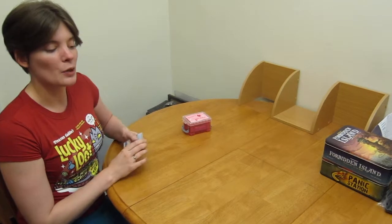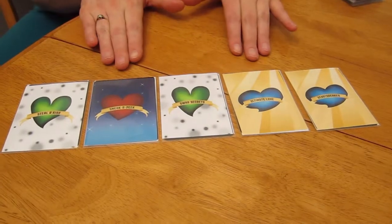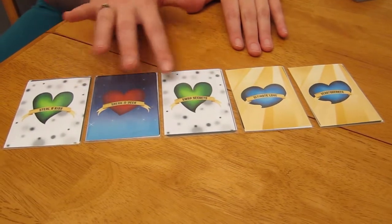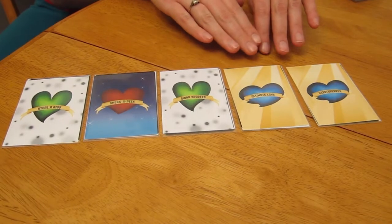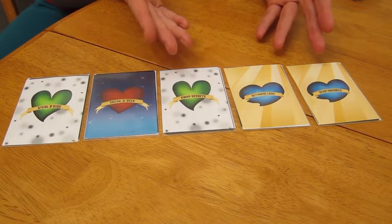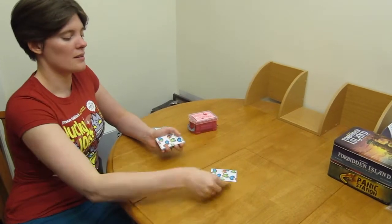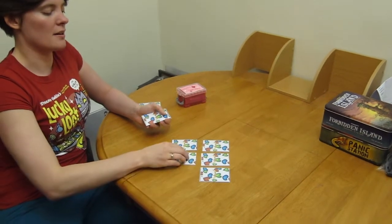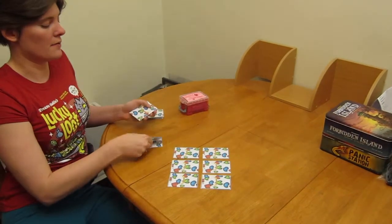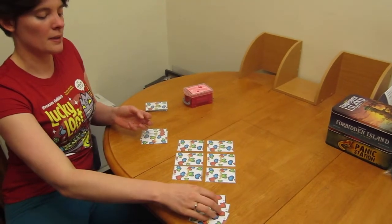This is a two-player competitive game of matching, memory, and bluffing. There are three different suits: red hearts, green hearts, and blue hearts. Each of the cards also has an action which you'll be able to play during the game. To start the game, set up a field of six cards and deal a hand of three to each player.